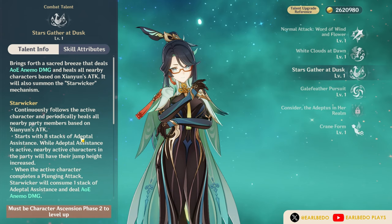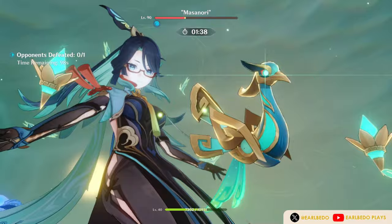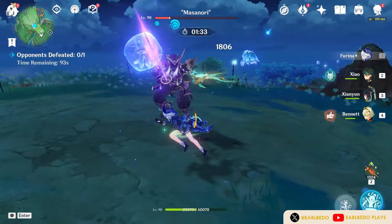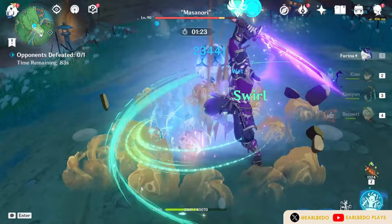Shan Yun's elemental burst is also an important part of her kit. First, it will deal AOE Anemo damage and instantly heal the whole party. After that, she will continuously heal the team every 2.5 seconds for 16 seconds. Her healing is based on her attack. It will also allow the active character to have an increased jump height, just like Xiao. They can utilize it up to 8 times, so it will end after 8 plunge attacks.